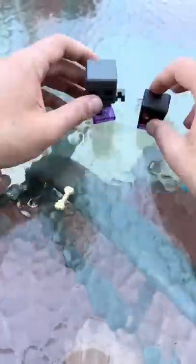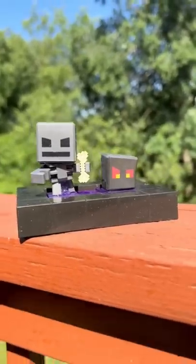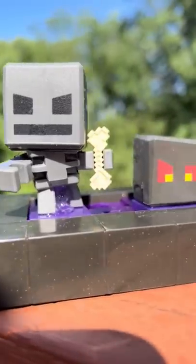Now it's time to go ahead and assemble our mobs. We got a wither skeleton and a baby magma cube. These are super easy to put together. These little red hearts bond together when you add water, and 24 hours later, they're good to go. And the nether portal comes in handy because you can use it as a display stand. How cool is that?